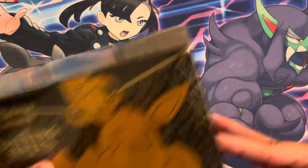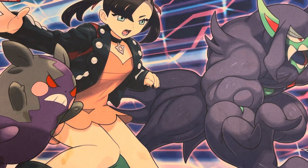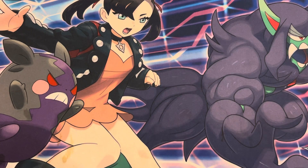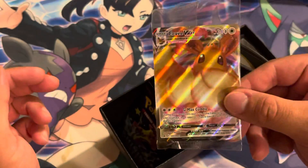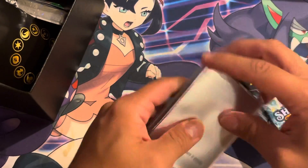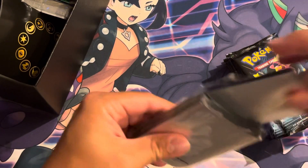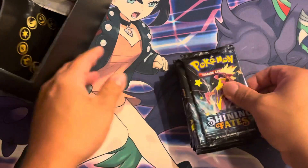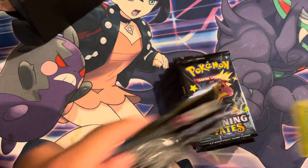What's going on guys, gonna open up this Shining Fates ETB, still searching for the Shining Suicune. Let's see if this box will be the one we need. We got the Eevee V-Max promo packs, gonna open up and use these sleeves today. Let's grab the packs — alright, ten packs: two, four, six, eight, ten. Let's go into the pot and see if we can pull some fire.